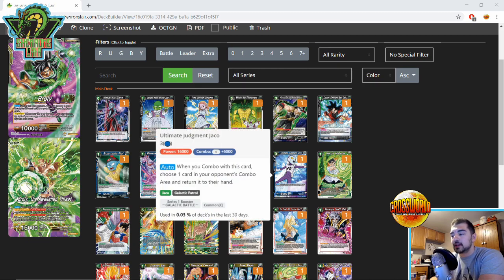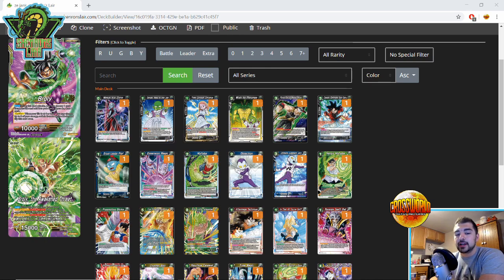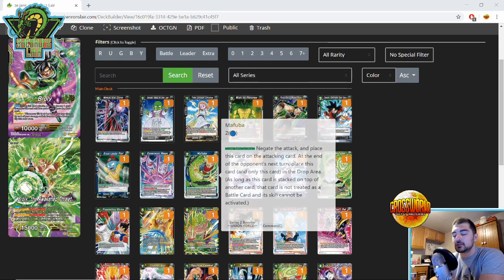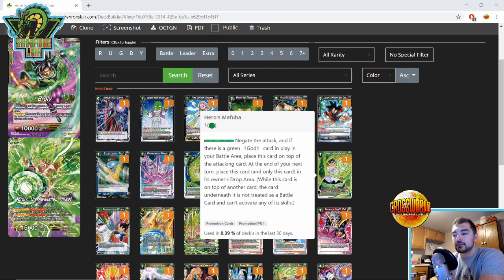Ultimate Judgment Jaco is for when you're playing a deck that just can't out-combo the Victory Strike, but if you were able to out-combo it you'd win on the following turn. You bring this guy in and he's basically a 15k combo that bounces your opponent's 10k combo back to their hand — ideally a 10k that costs one energy so they can't just use it for defense. Your opponent loses out on 15k combo power and hopefully you'll be able to out-combo the Victory Strike. Heroes Mafuba works in pretty much the same way — goes on top of the card, so it gets over Victory Strike.